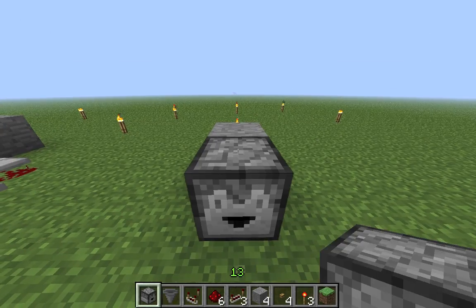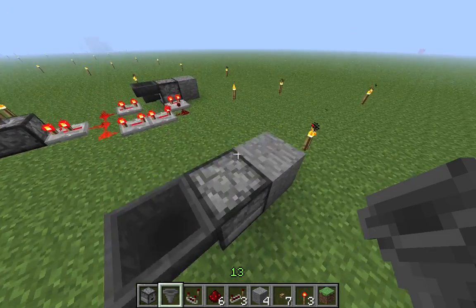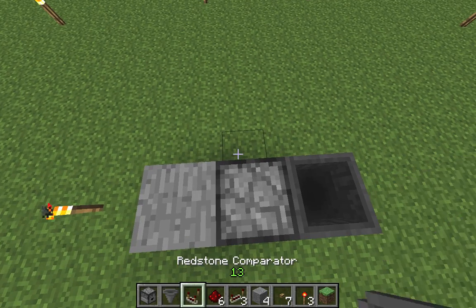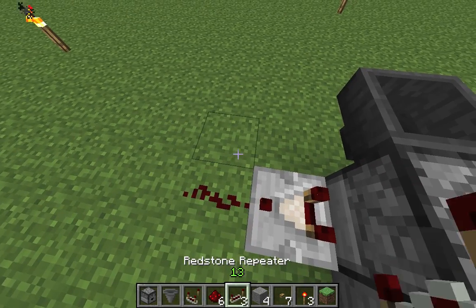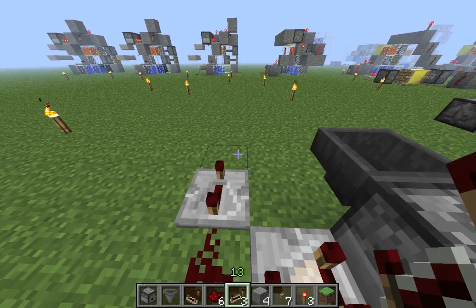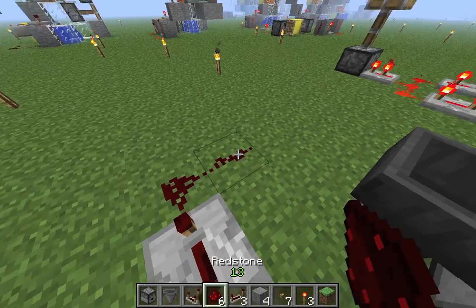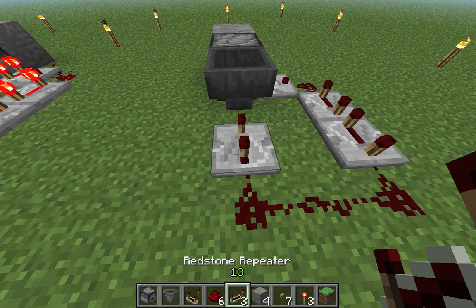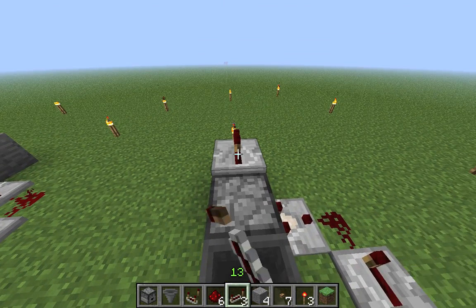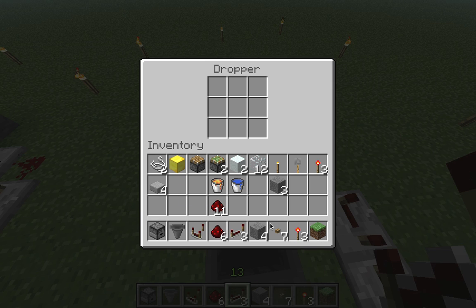And this is how you build it. First the dropper, then shift-click it and you can already see the hopper is connected to the dropper. Then a comparator. Then three repeaters set to a total of 11. And then just put three items into the dropper and you're done.